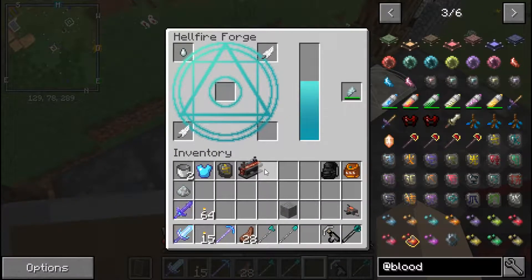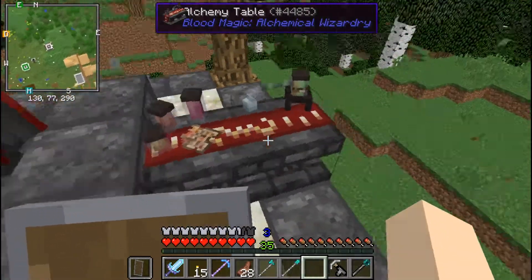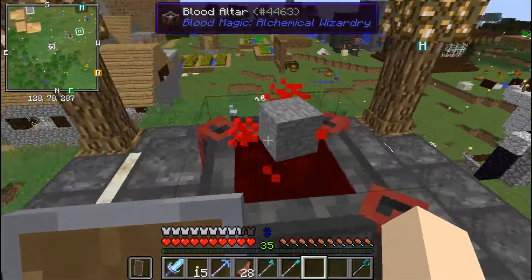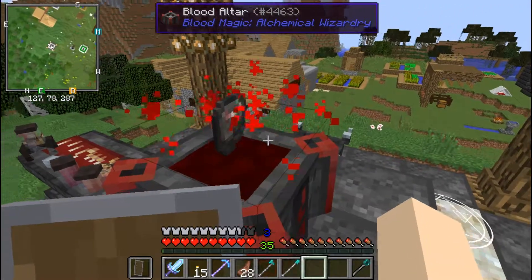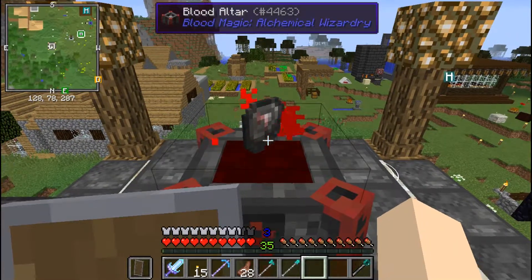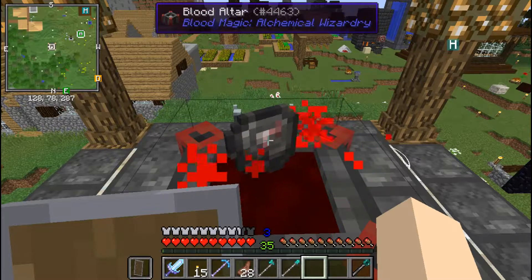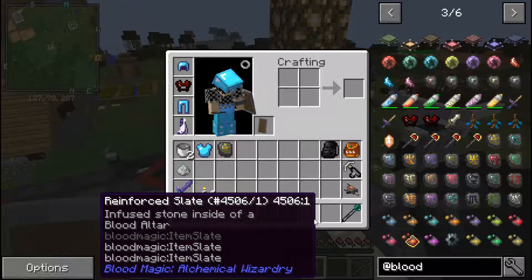It's going to do its thing and make the essence we need. Air region - cool. We let this become the blank slate. There we go, we now have a blank slate sitting there. It used to start doing the particles again and just auto change it without me pulling it out. Let's infuse this with more blood and there we go - we now have the reinforced slate.